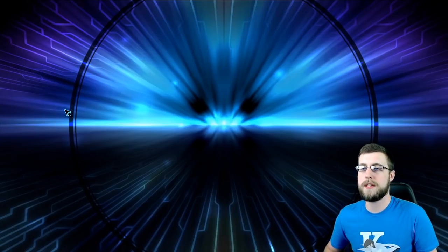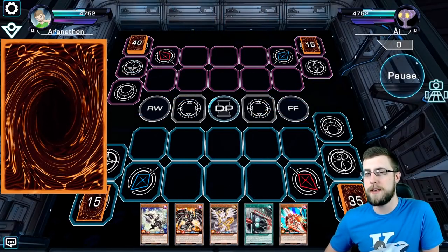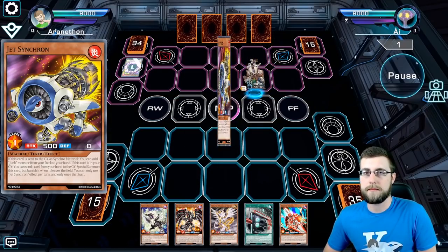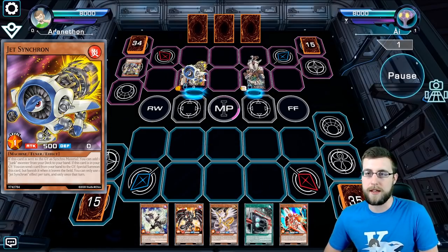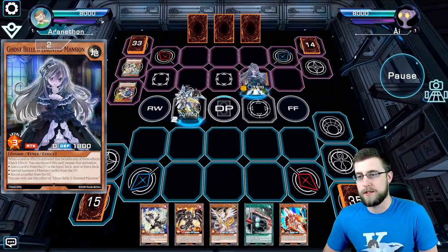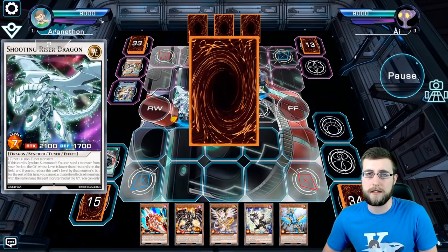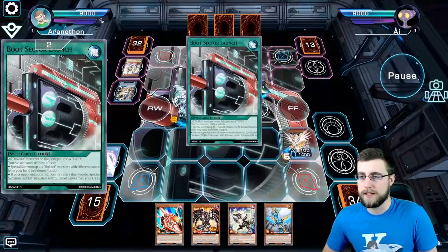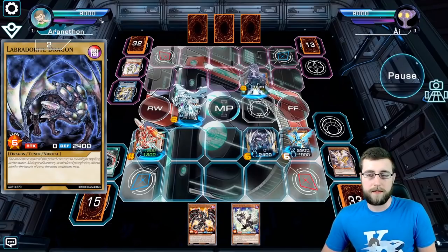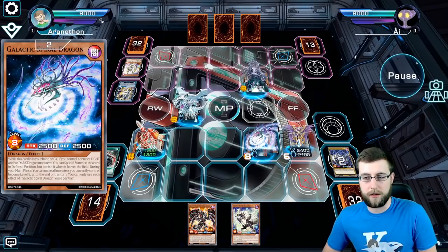Game number two is versus the Orcist AI. I don't think he opened up particularly well, so I was able to kind of capitalize on that. Again, this isn't really showcasing it going against actual players, so it's just kind of showing how it plays through a couple disruptions and deals with boards. Going second, able to summon the Tefnuit for free, tributing over the Tefnuit to bring out the Labradoodle. And this is where I can go into a tomb and then grab Spiral Dragon right off the bat here.